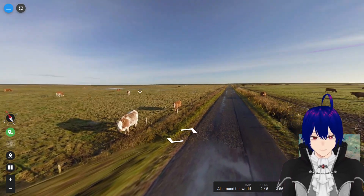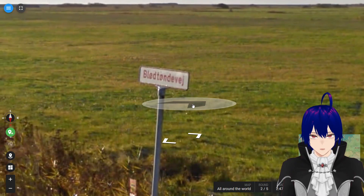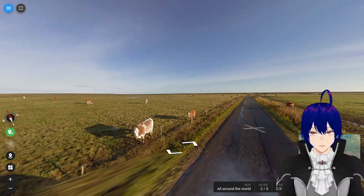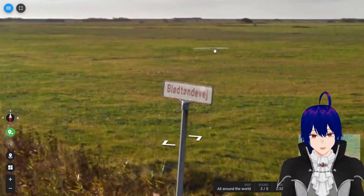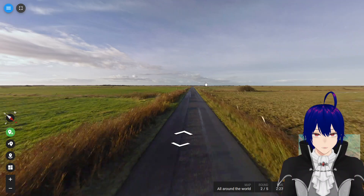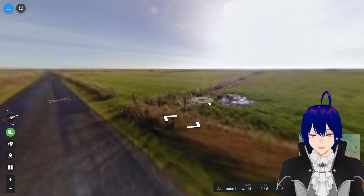Moving on. Where are we? Very beautiful looking scenery, the sun is to our south, and we are either in Norway or Denmark. But because it's written in red, I feel like - could this be? With this plain landscape? As far as the eyes can see I see flat grasslands. Norway is usually very hilly.